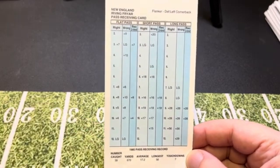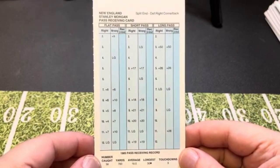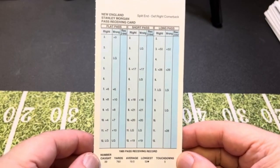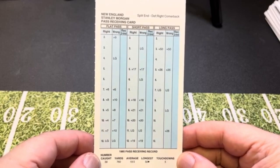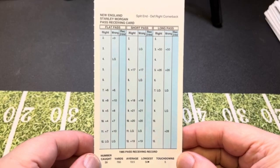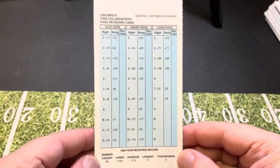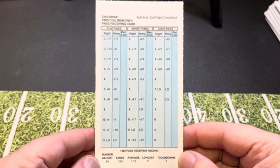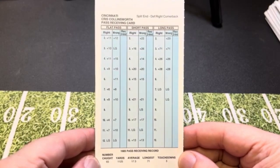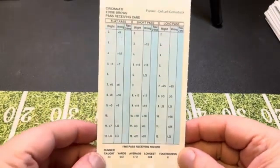And his guy across the line from him was Stanley Morgan, one of the great receivers in New England history. He had a 19.5-yard average, 760 yards receiving, and a double long gain on long pass at 7 — good card. Chris Collinsworth, who was catching passes from Boomer and is now working for NBC as an analyst and announcer, had over 1,100 yards receiving in 1985 for a 17.3-yard average. You can stop the video anytime to get a better in-depth look at some of these guys.